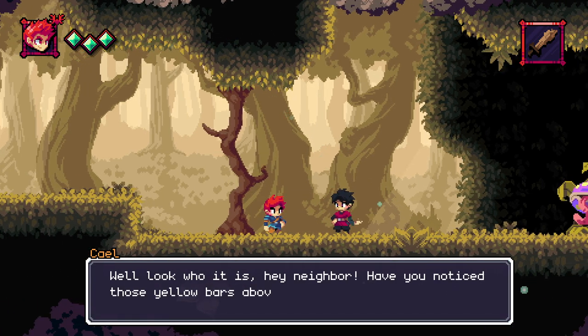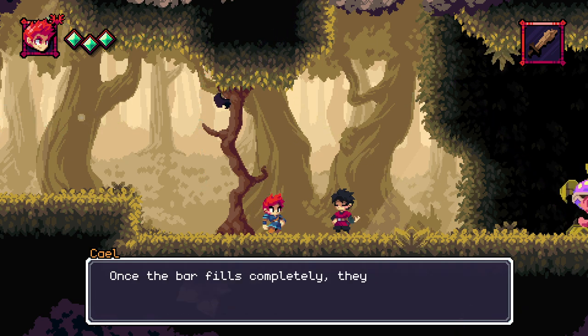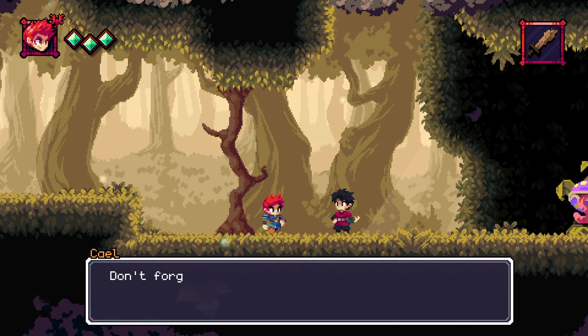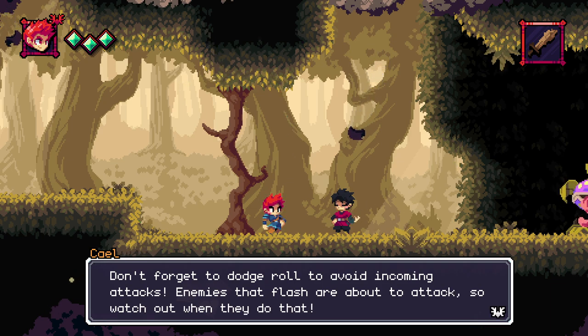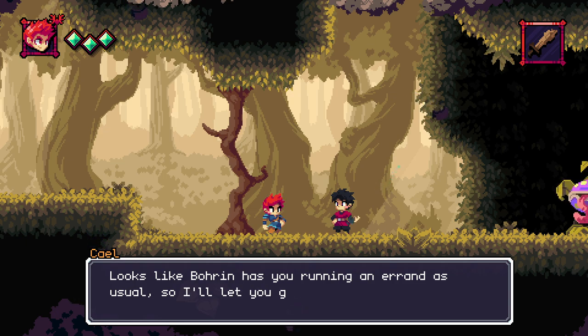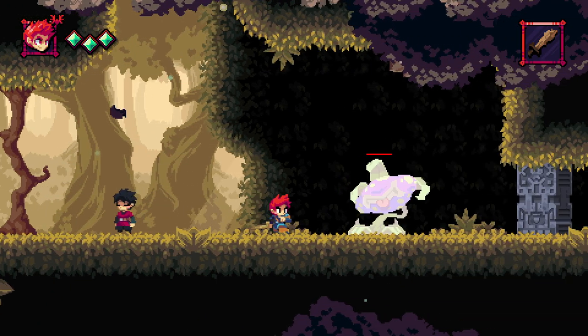Well, look who it is — hey, neighbor! Have you noticed these yellow bars above these baddies' heads? It's a little weird but useful. Once the bar fills completely, they are in a stun state — you can smack them freely for a few seconds until they come back to their senses. Don't forget to dodge roll to avoid incoming attacks. Enemies that flash are about to attack, so watch out. It looks like Borne has you running an errand as usual — come around for dinner if you want. My mom's making snapfish pie.